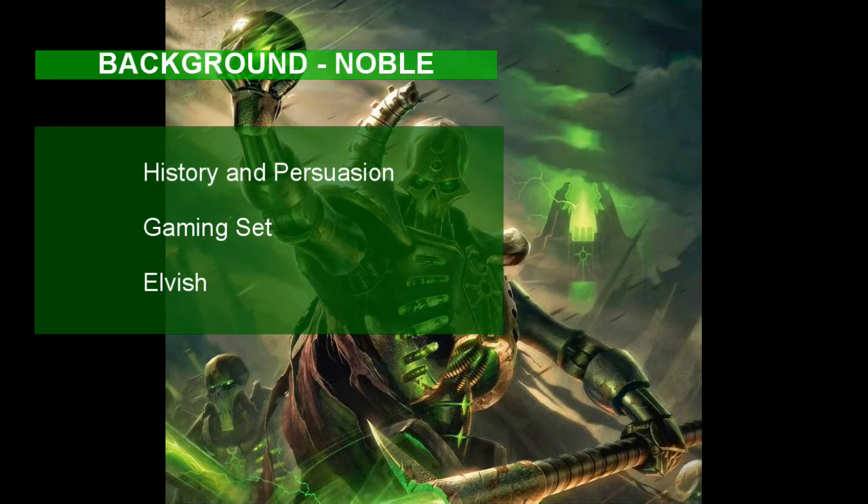We aren't one of the mindless Necrons — no, we are an Overlord, complete with the personality and nobility that comes along with it. So take the Noble background. The Necron gets proficiency in History to help him remember his previous life after waking up from stasis, and Persuasion to persuade inferior beings to submit to his rule. You also get a gaming set of your choice, so take proficiency in Chess since that seems the most refined. We learn another language as a Noble too, so choose Elvish since the elves were around before the Necrons went into stasis.